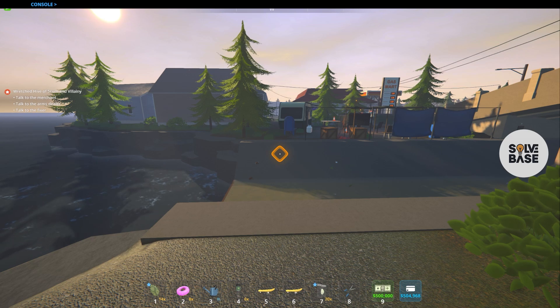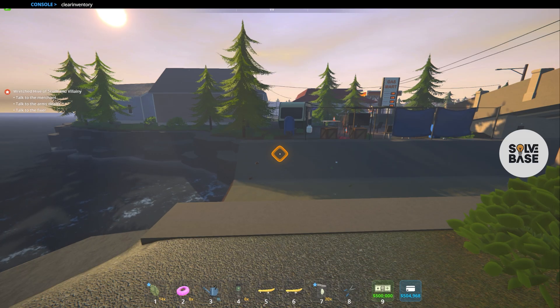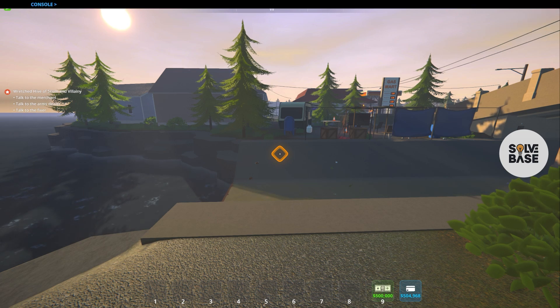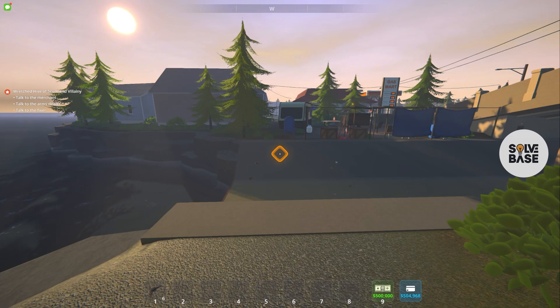And on the top, there is the console. Type in clear inventory, which is going to clear the inventory on the bottom. Now I want the revolver, so I'm going to say give revolver and I'm going to get the revolver.